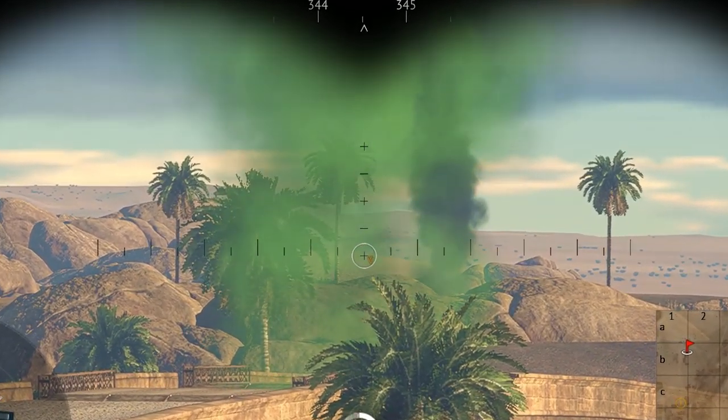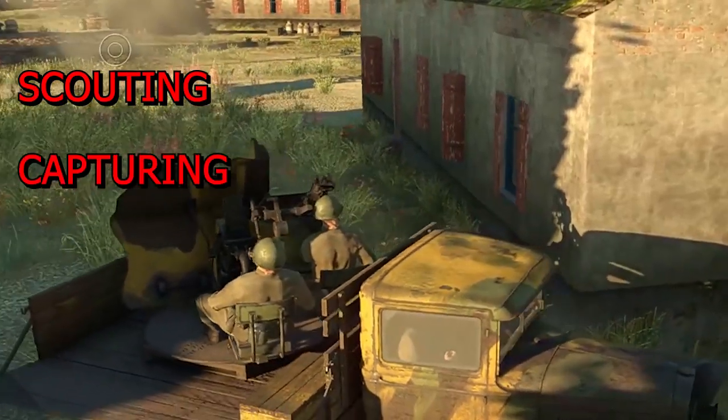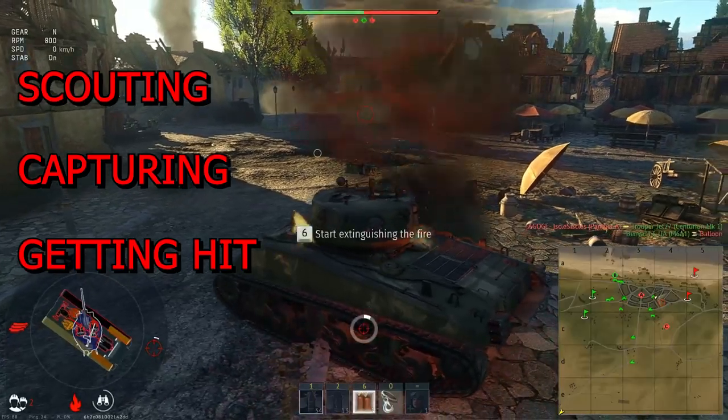There are four ways of generating spawn points: scouting, capturing, getting hit, and dealing damage.